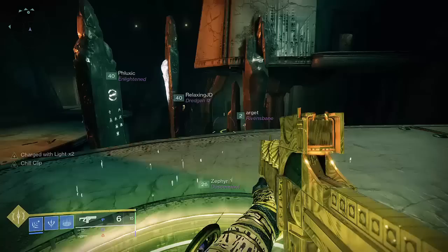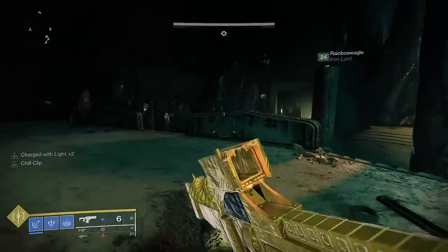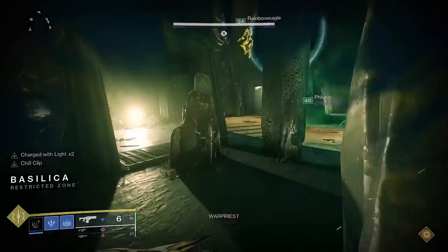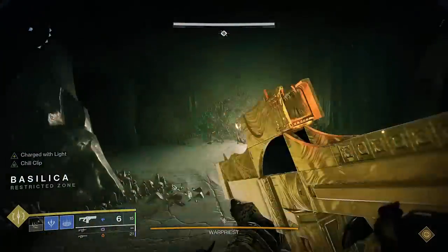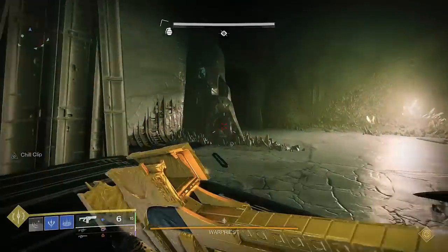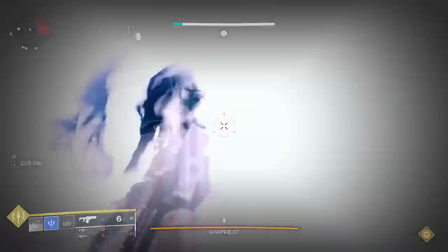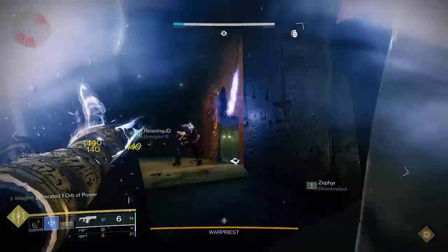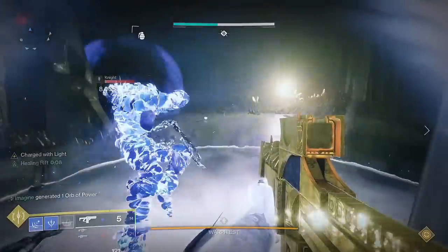From my testing, the maximum amount of Bleak Watchers that a single warlock can have on the ground at one time, assuming completely infinite grenade energy and throwing turrets one after another, is 11. After 11 turrets are placed, the first turret will disappear. With this build, you'll easily reach an average of around 6 or 7 turrets in most content, with high density activities allowing you to reach 9 or 10, and in Grandmaster, around 4 or 5.